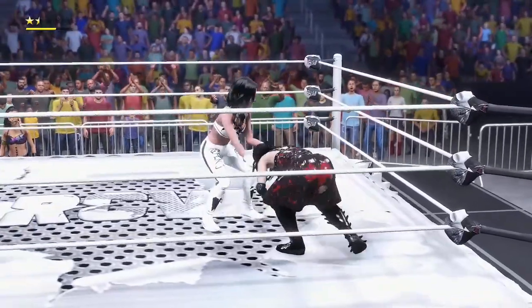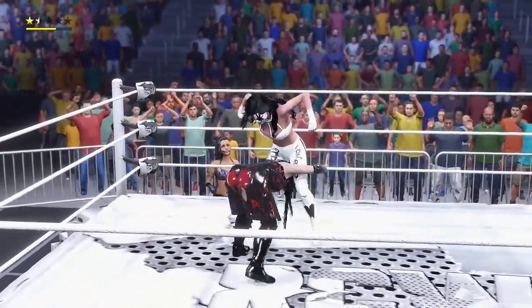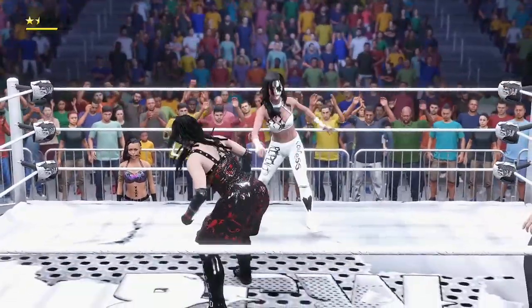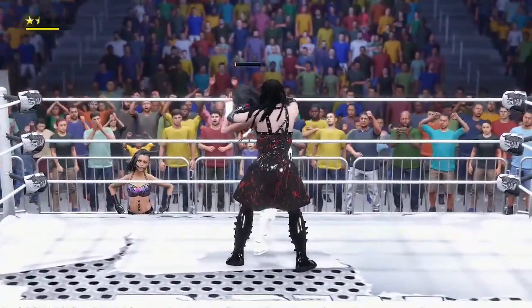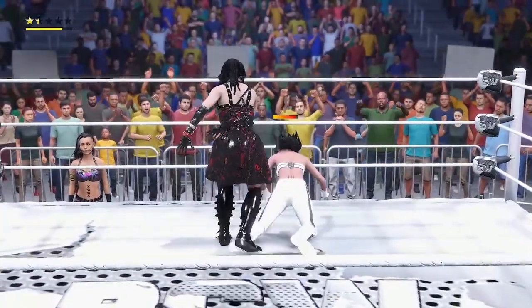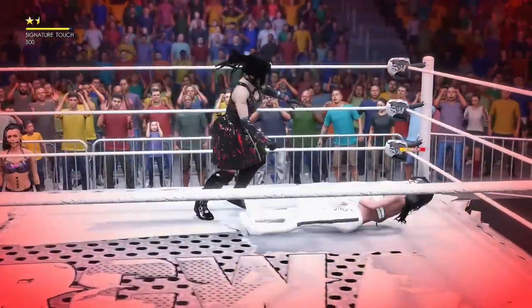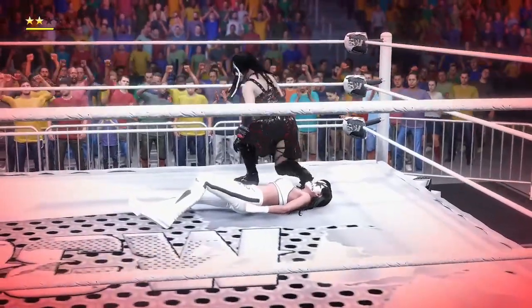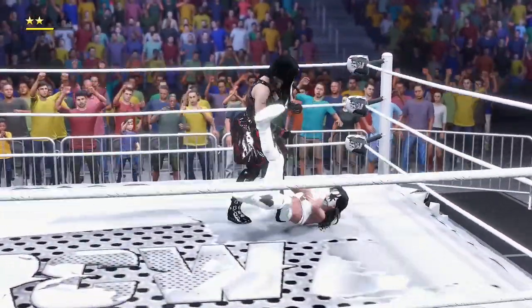A good shot right to Hacksaw with that elbow. Irish whip into the corner — she launched her with too much force there. Trying for that pile driver — no. Hacksaw with a reversal, right for the cutter. Negating the cutter, kicked the knee right to the midsection. Hacksaw breaking down Luna here. Stomp to the arm right there, and what an elbow! It almost was the knockout punch. Luna kicked out at one, and Hacksaw going after that arm again, trying to injure it.